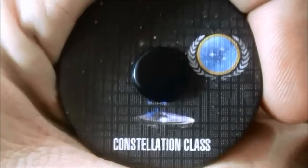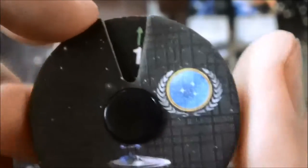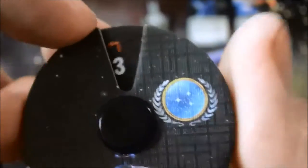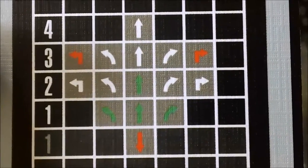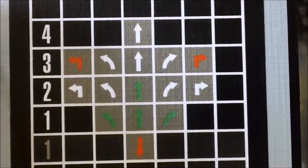There we have our Constellation class dial. Pretty maneuverable ship — got those three 90-degree turns in there. One reverse, no hard banks, but pretty much everything else all the way up to the four forward. Pretty standard maneuvering chart; nice to see that one reverse in there and those three hard turns, which you don't see on a lot of Federation ships.